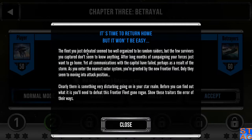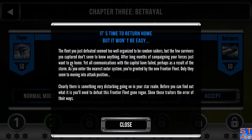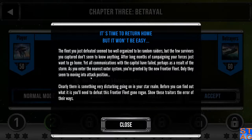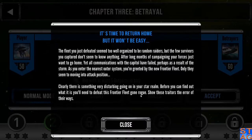The fleet you just defeated seemed too well organized to be random raiders, but the few survivors you captured don't seem to know anything. After long months of campaigning, your forces just want to go home. Yet all communications with the capital have failed, perhaps as a result of the storm. As you enter the nearest outer system, you're greeted by the new Frontier Fleet — only they seem to be moving into attack position. Clearly, there is something very disturbing going on in your Star Realm. Before you can find out what it is, you'll need to defeat this Frontier Fleet gone rogue. Show these traitors the error of their ways.